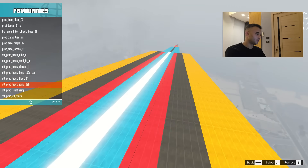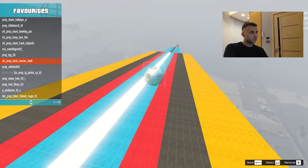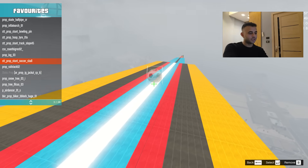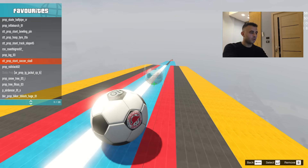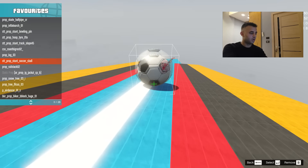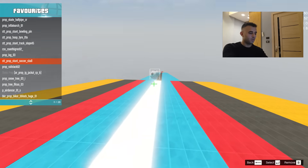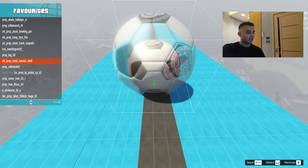In my favorites list I have baseball, bowling, trees, and balls. Let me add some samples — I'll choose 'ball' using the arrow keys, hit Enter once, move a little with W, hit Enter again, and keep going. There we go — adding as many as I want.